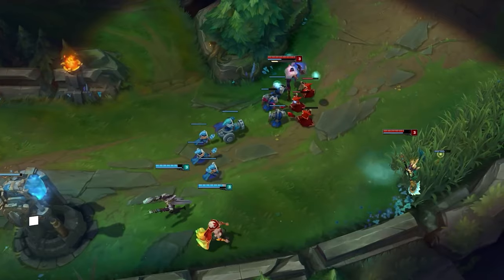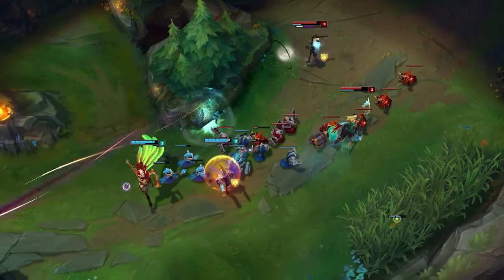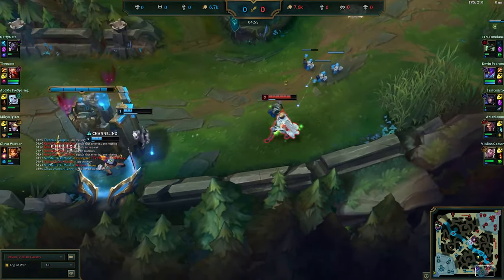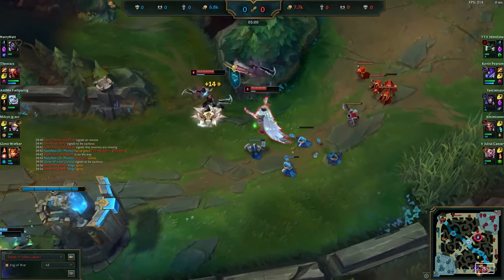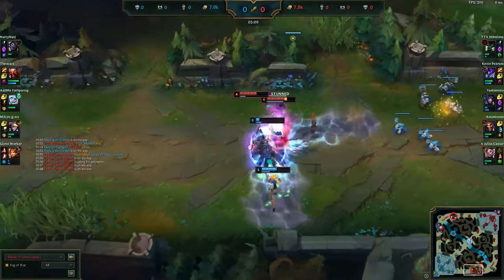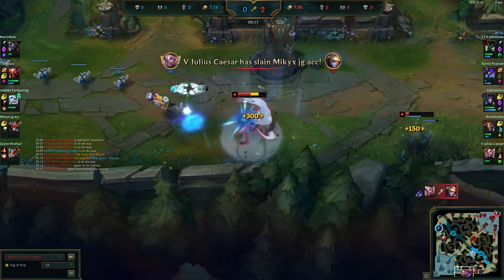I see a lot of Rakans get obsessed with spamming E — don't do that. Your E is a mobility tool; the shield is useful but it's more of a utility tool to get you into position. It doesn't really turn the tide of most fights — it's getting you in position to ult, to W, or to proc Guardian. Generally, use your first charge of E to position and your second charge to reposition. Try your best to bait out enemy spells before using E.